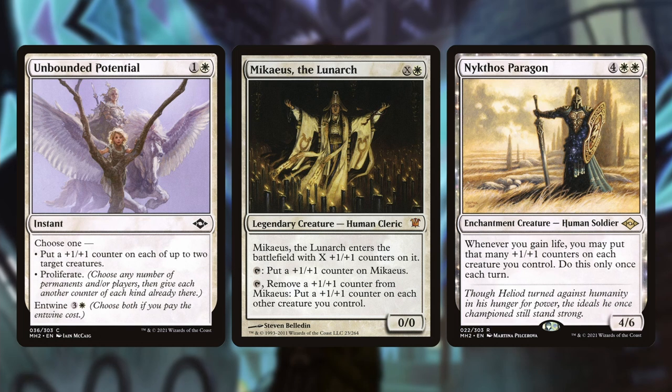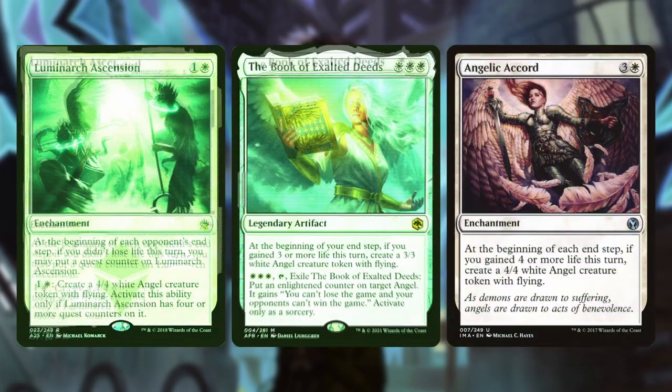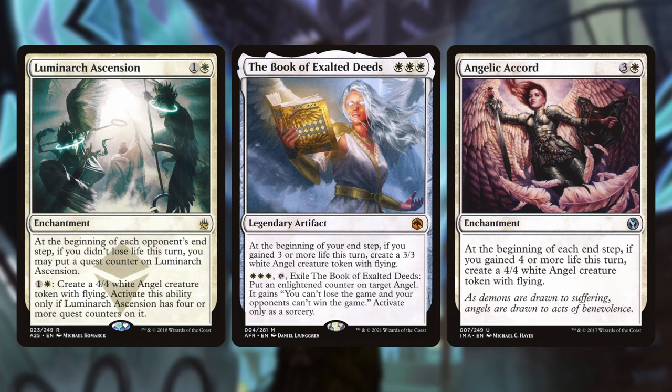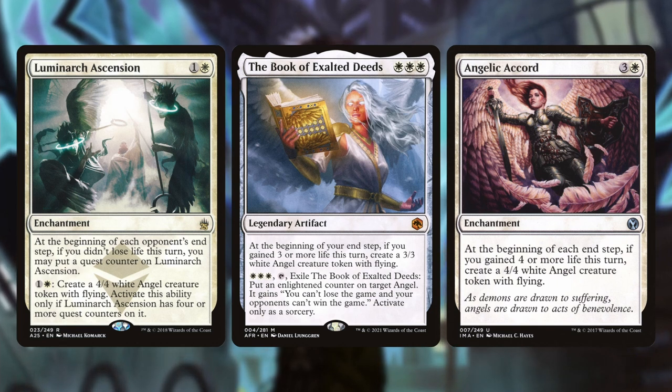You could hopefully knock some players out with Paragon and gain life off of that at the same time. As for ways to make angel tokens — a lot of these cards may require life gain or quest counters. Luminarch Ascension is a wonderful way to generate angel tokens — if you don't lose any life and get those quest counters on there, you can generate 4/4 angel tokens for two mana each. With Giada out there, that will end up with a very sizable angel army very quickly.